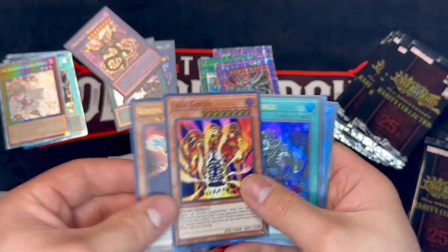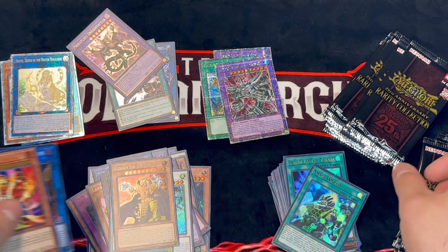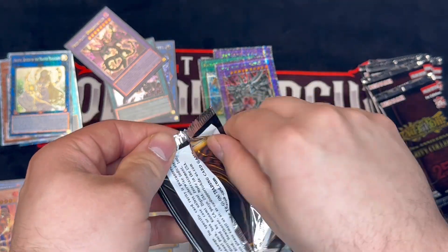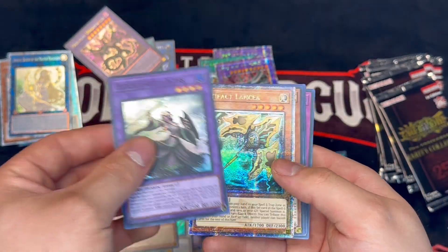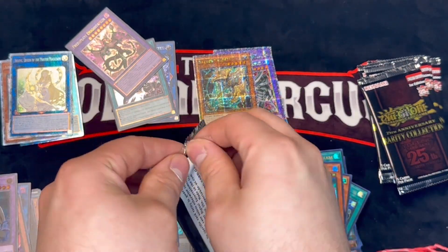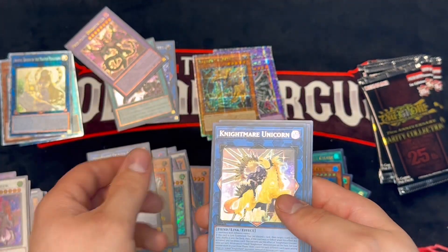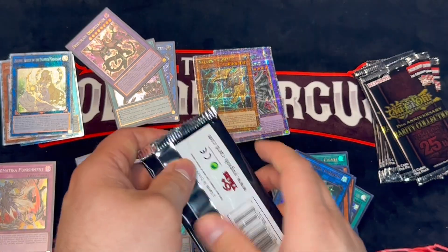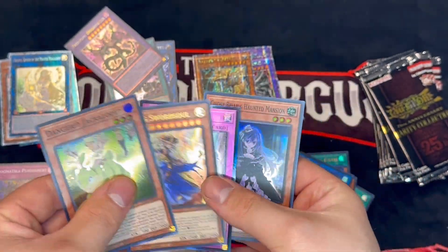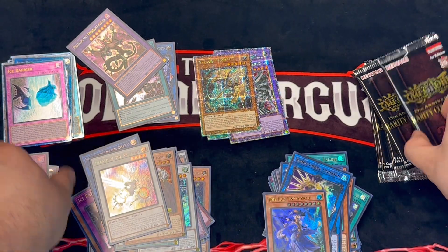We do see some nice stuff — we see a secret, we actually see... oh I do like this. I'm a fan of all these rarities. I want them all, I'm going to be honest. I can't complain about anything — the more I open them, the more I love them. We do see a 25th century Lancia — that's a card. A Barone: secret, ultra, ultra, super. Ice Barrier ulti — that's going right in the bulk.